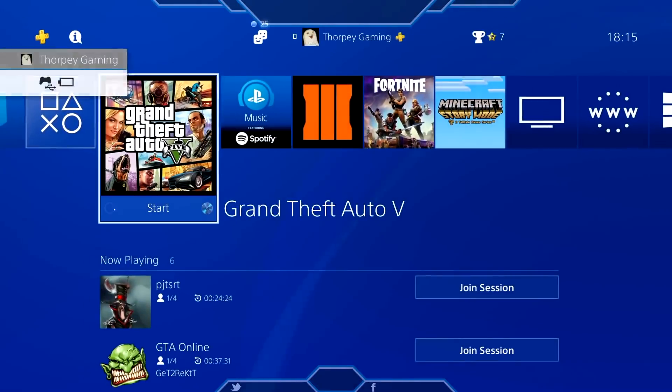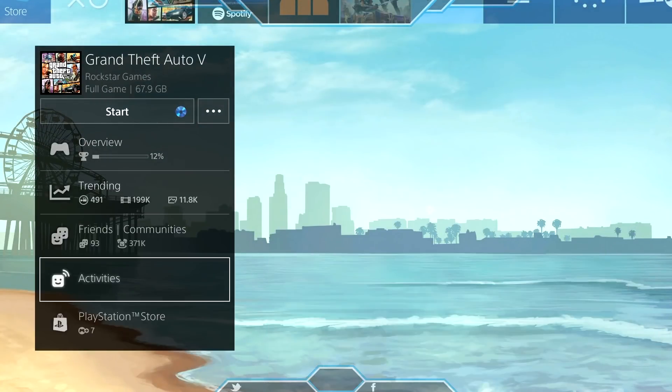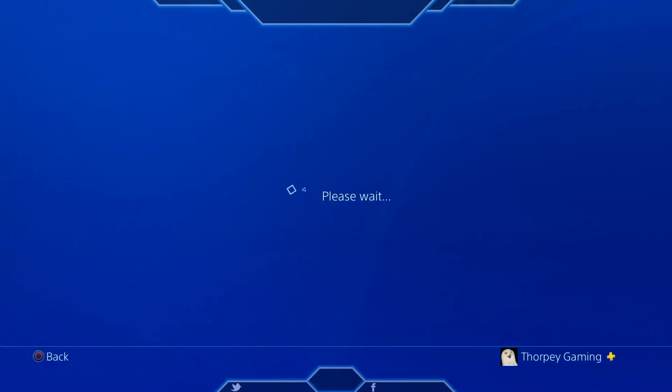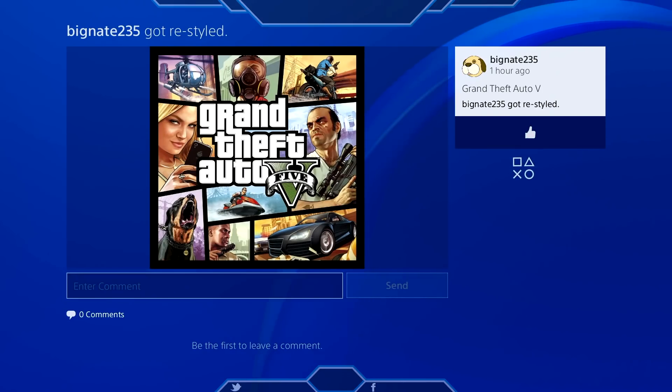As soon as you touch the ground, click the PS button or Xbox button to take you out of the game. Once you've clicked the button, go back to Activities and start up a GTA 5 Online activity. We're going to go to Activities, GTA 5 Online activities, click Accept, and then go to GTA 5 Online.